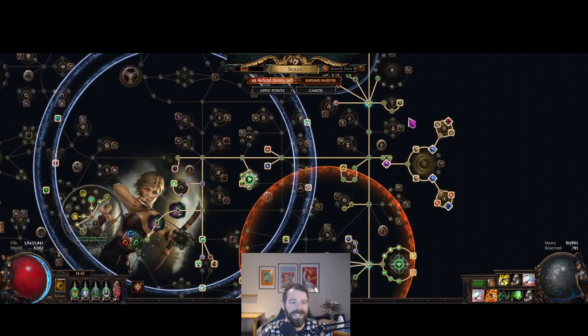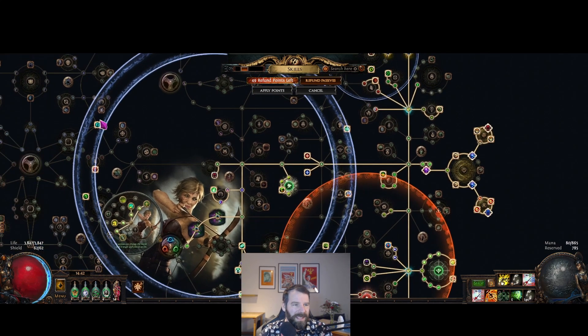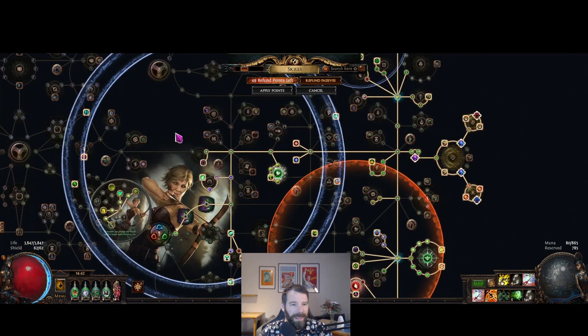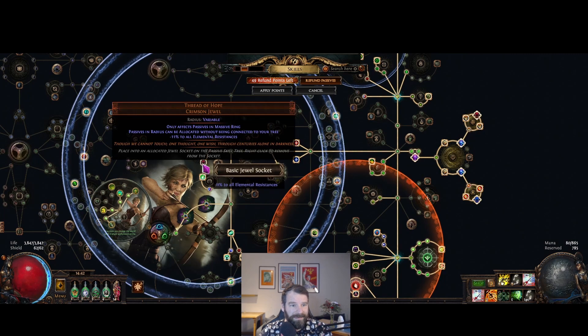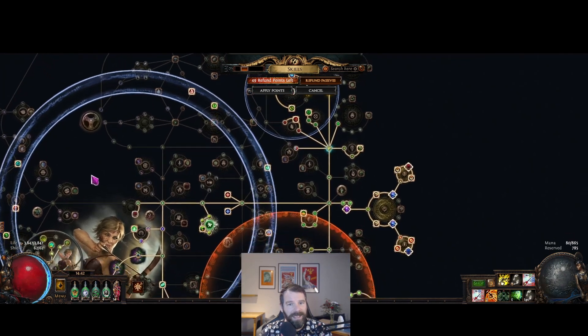I've also gone for a thread of hope jewel, which lets you take nearby nodes on the tree, but it gives you minus 10 to 20 to all resistances, making gearing your resistances harder. So that's the clusters.